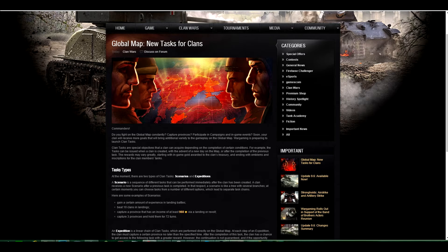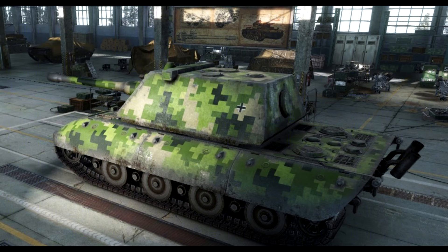I will make this as short as possible and show you what these task rewards are and what you can expect. For example, on this sweet-ass E100, you have the ability to get a digital camouflage. This is something like a new camouflage which you can get through these tasks.